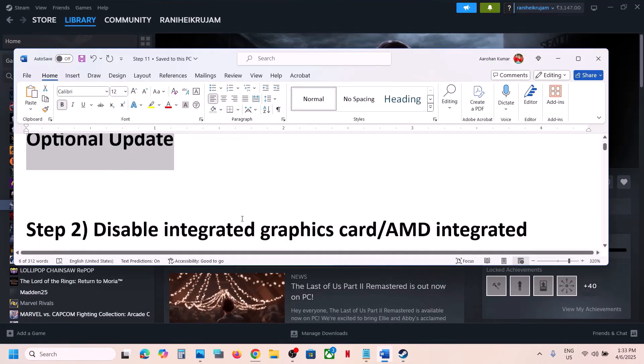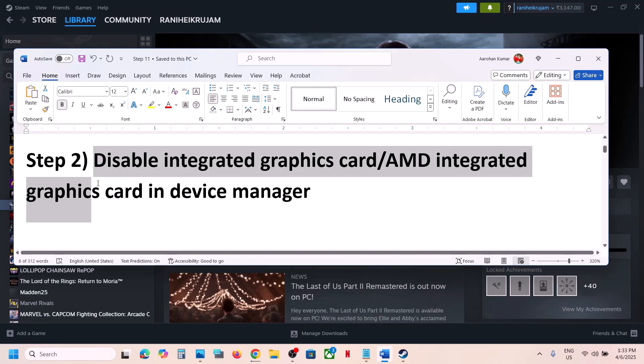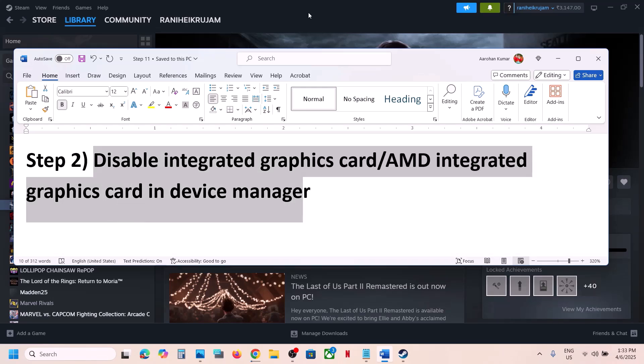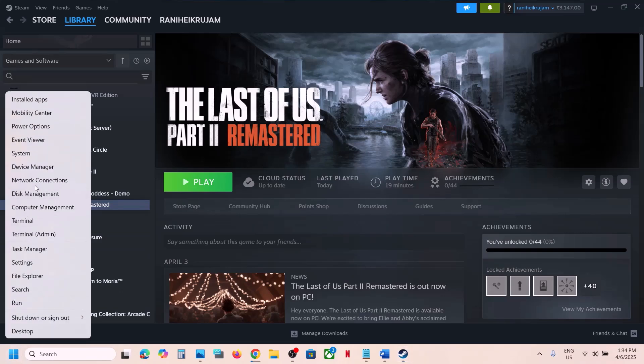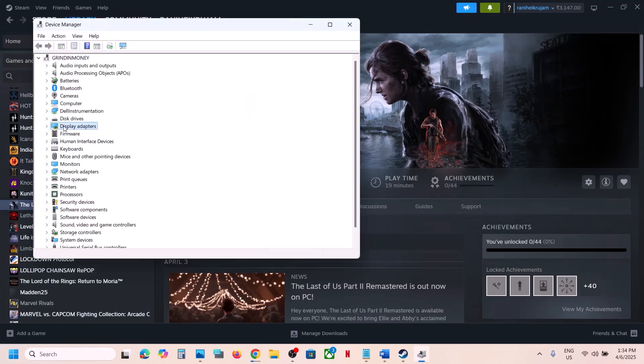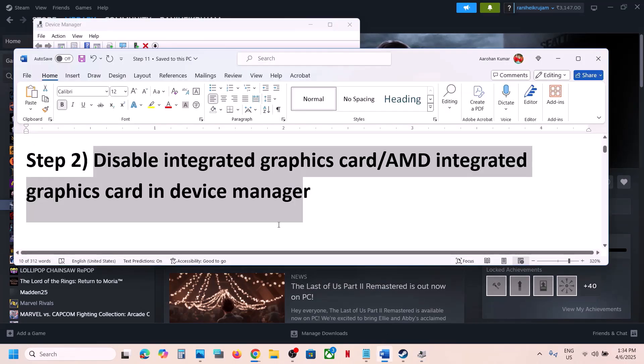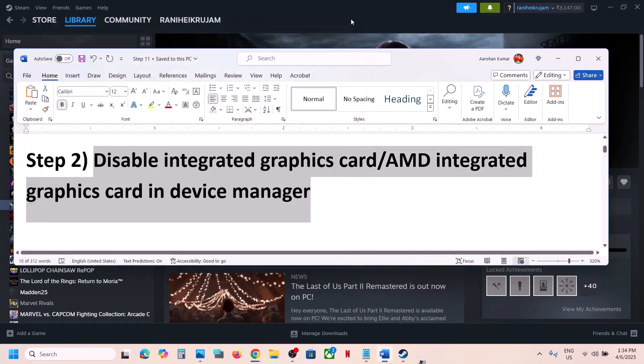If the game is still not working, the next step is to disable the integrated Intel or AMD graphics card in Device Manager. If you have a laptop with dual graphics cards, right-click on the Start menu and go to Device Manager. Expand Display Adapters — if you have an AMD integrated card, right-click and click Disable Device. Then launch the game and check.